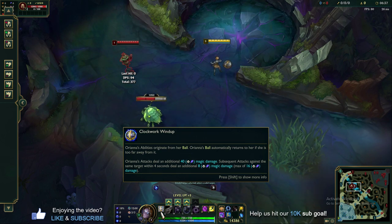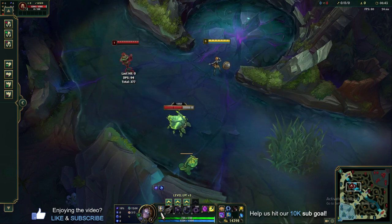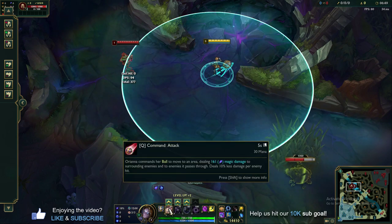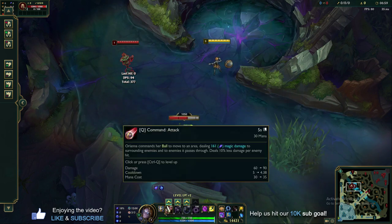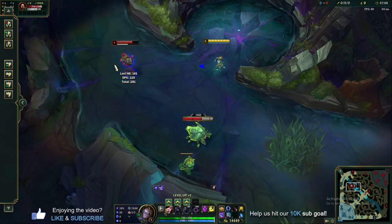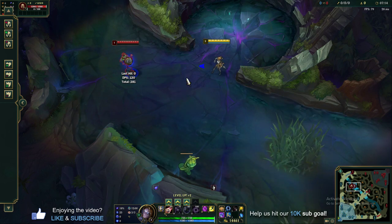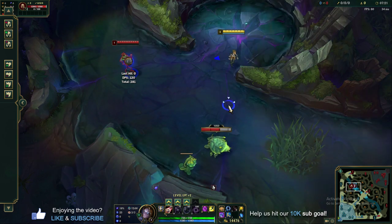Later on, the extra 8 or 16 damage doesn't matter as much, but early in lane it helps you get control in those first few levels. The first ability you pick up is Q — Command Attack. Orianna commands her ball to move to an area and deal magic damage to anything it passes through, dealing less damage as it passes through more enemies. You can see the big blue circle showing the cast range. The ball will travel out there, deal a good chunk of damage, and hang out — her kit is centered around this ball and that's how you control areas of the lane.